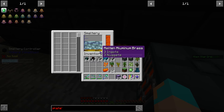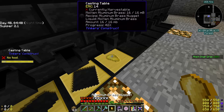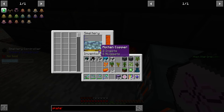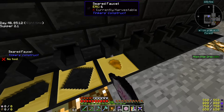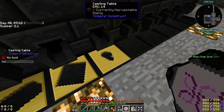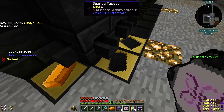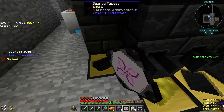Aluminum brass has three nuggets and copper has six. Those can go in here, and then I need our copper — there's six of those. Those can go in there. That can go there, and then blue here. Good.